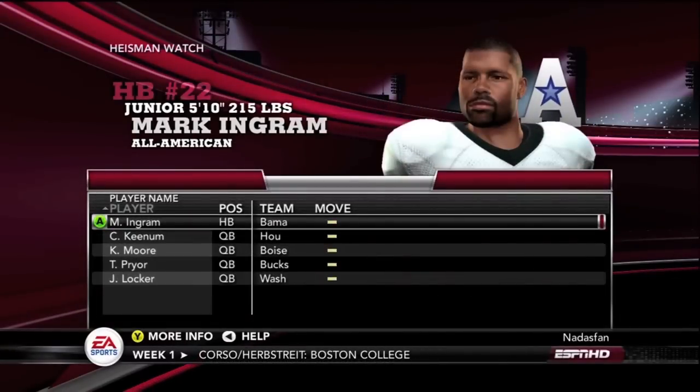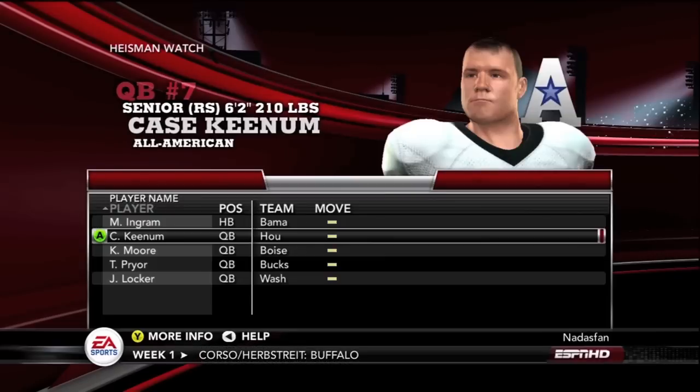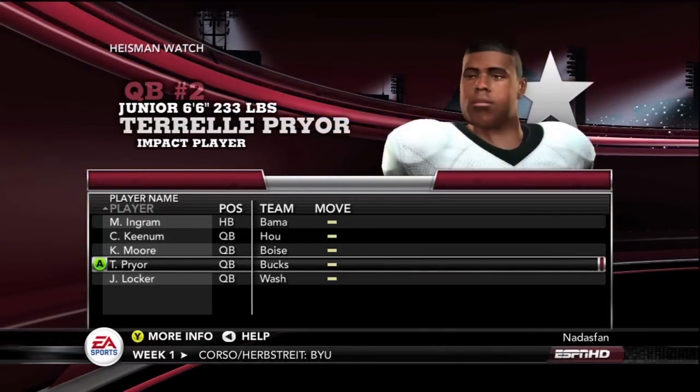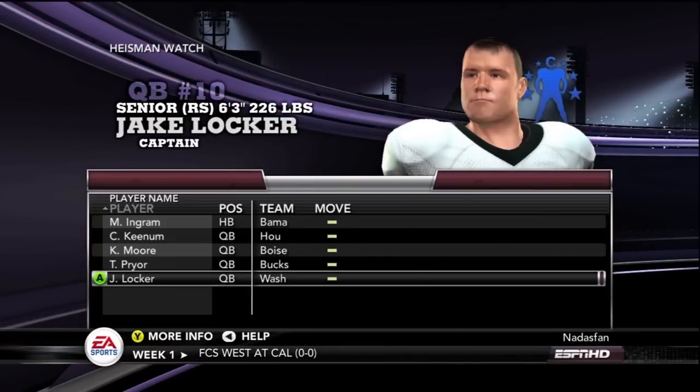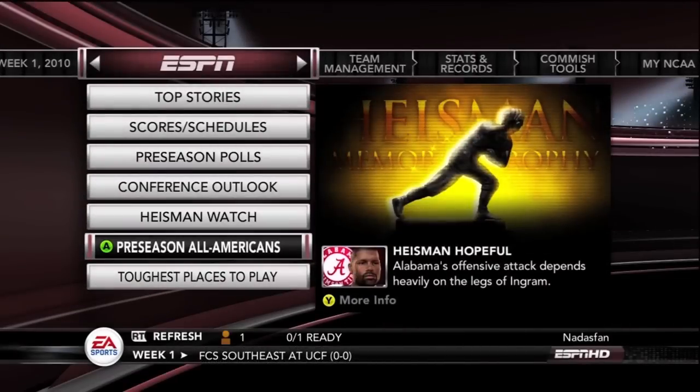Here you've got the Heisman watch coming into the season: Mark Ingram of course from Alabama, Keenum from Houston, Kellen Moore from Boise, Terrell Pryor of the Buckeyes, and Jake Locker from Washington. Those are your top five Heisman candidates coming into the season.